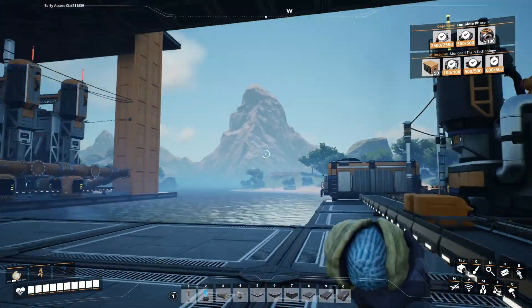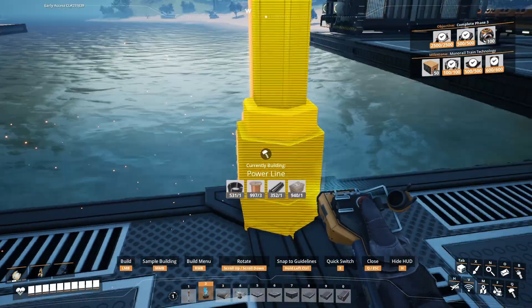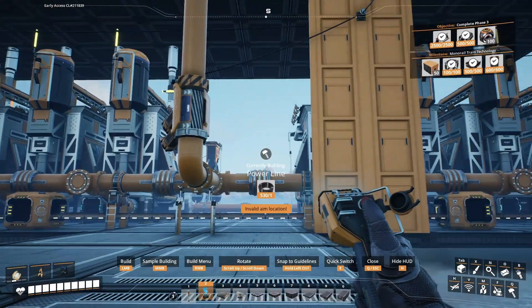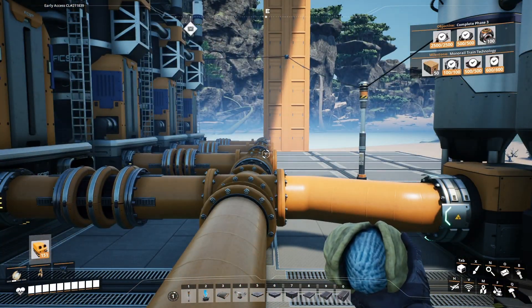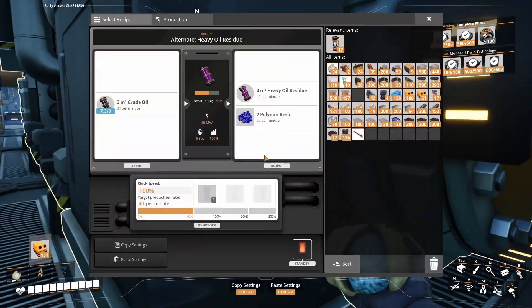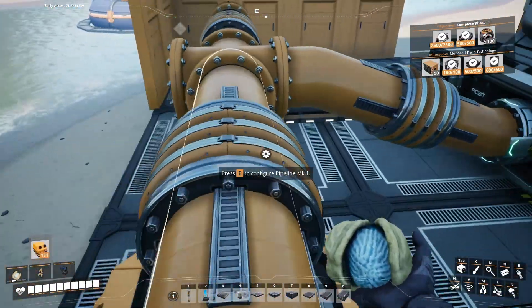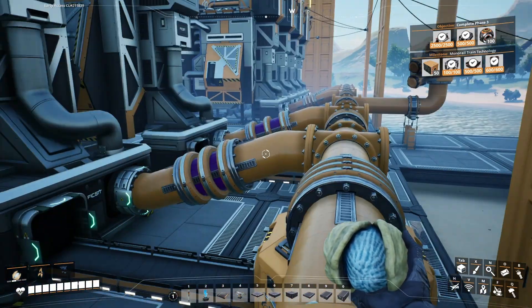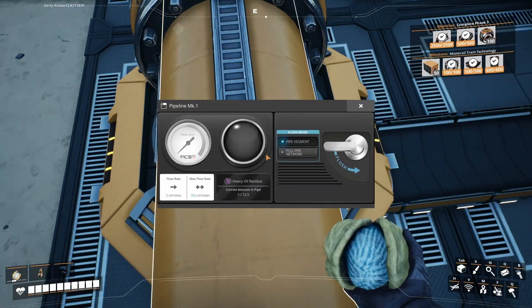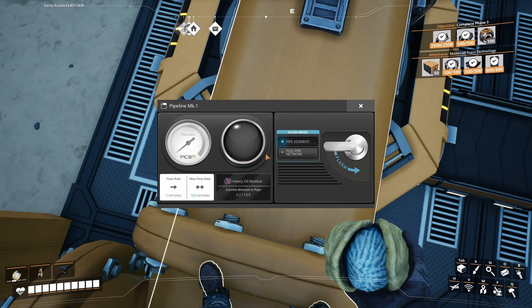Let's do that — I'll bring a power pole over here and connect it up. That's working. That's producing. Our polymer resin is coming out, and the heavy oil is coming out as well. That should start filling up now.